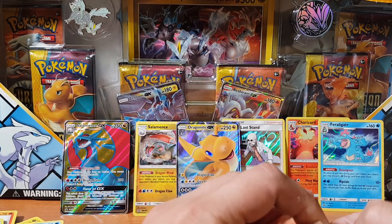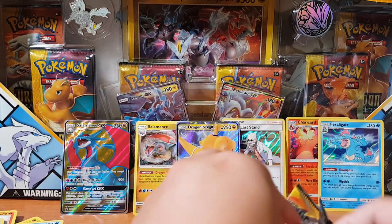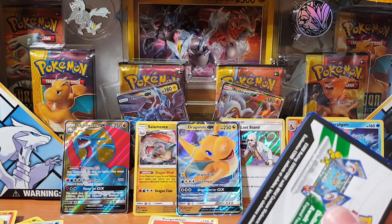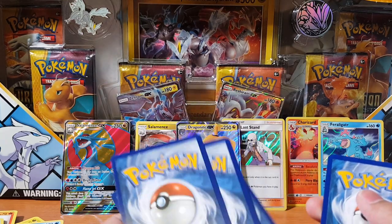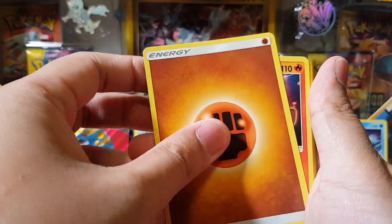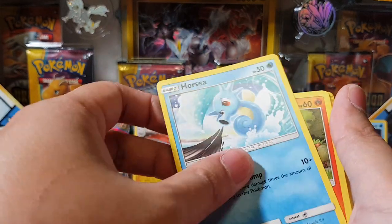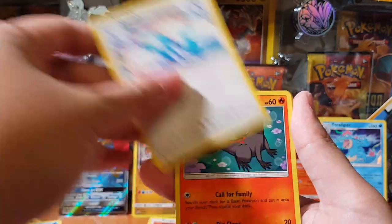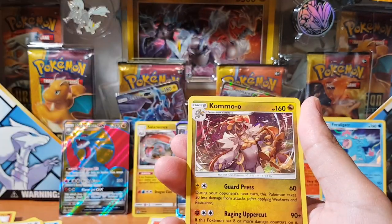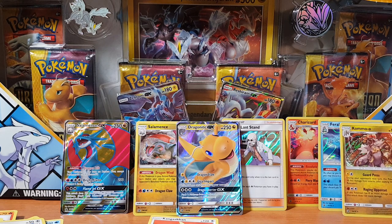We're down to our last pack — is this the miracle pack right here? I'm actually thinking these boxes are absolute garbage now. If I don't pull anything out of this it's not even worth the $70 or however much I paid. I think I'll stick to the normal set. Let's have hope — Vileplume, Volcanion, Swift, Torchic, Wooper, Swablu, Salandit, Horsea, and for the rare — Kommo-o. Not what I was expecting.